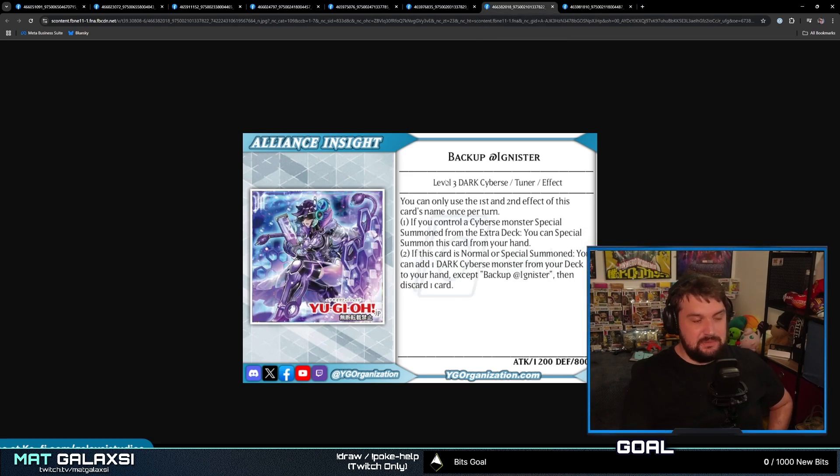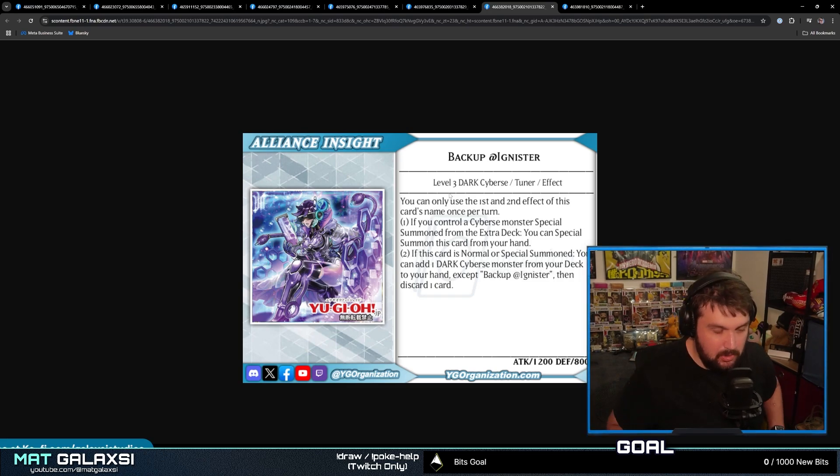Next is Backup Adding Ignista — this is basically Backup Secretary as a Tuner monster, believe it or not. We do have a new Synchro, so that's going to be interesting. This is a Level 3 Dark Cyberse Tuner Effect Monster with 1200 Attack and 800 Defense — same stats as Backup Secretary. You can only use the first and second effects once per turn. If you control a Cyberse monster special summoned from the extra deck, you can special summon this card from your hand. If this card is normal or special summoned, you can add one Dark Cyberse monster from your deck to your hand, except itself, then discard one card. This is actually a really nice recurring effect and a great starter card.